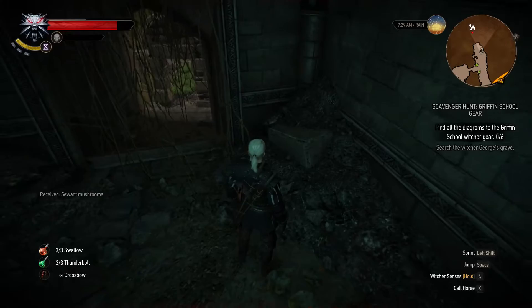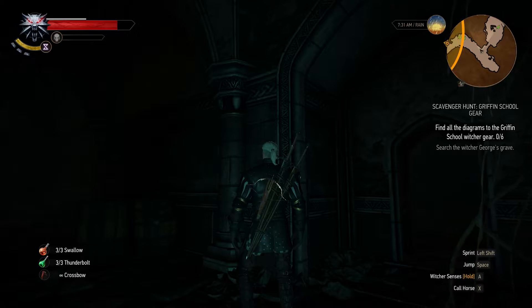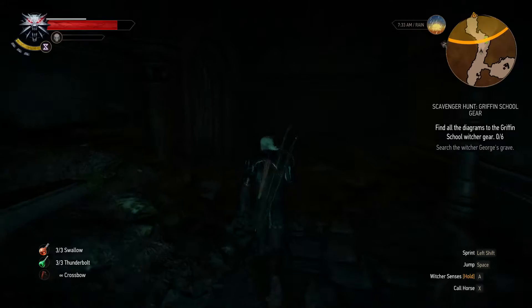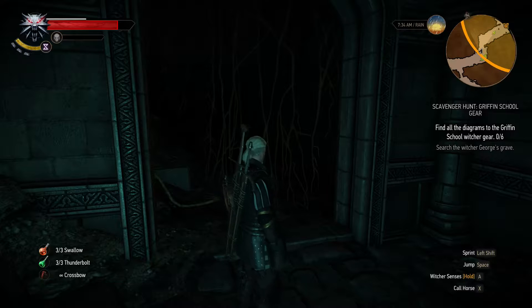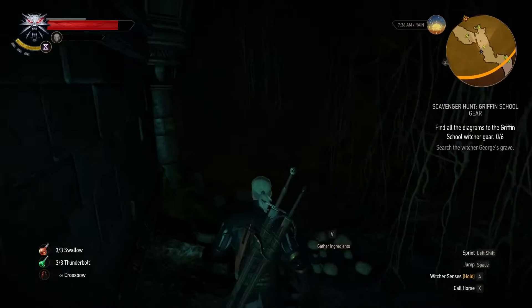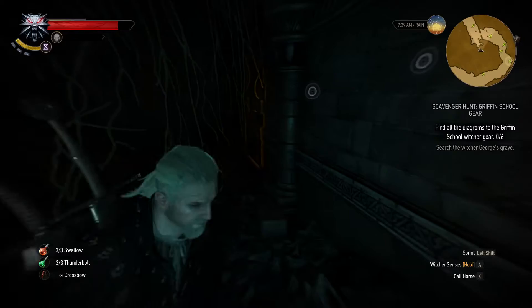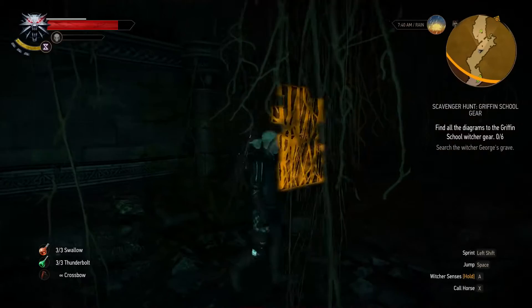There are some Suant mushrooms here and more ahead. Last time I went right, but the map is suggesting we go straight ahead. We're going to come across some wraiths, and if I remember correctly, there was quite a bit of gas that made things more difficult last time. There's a dead end with a wall we can blast through with Aard.